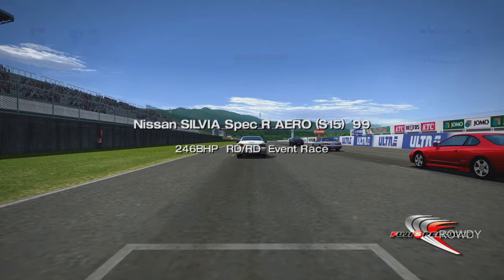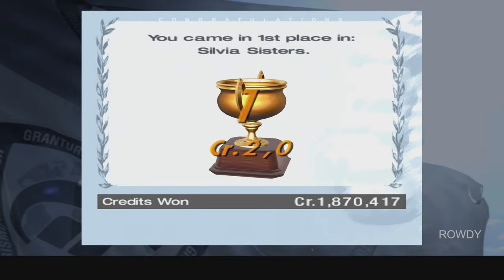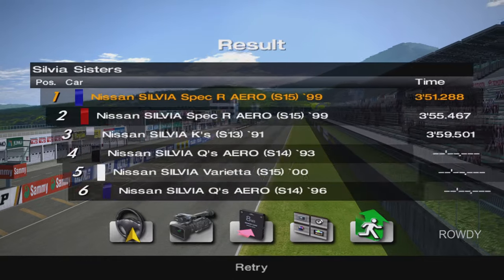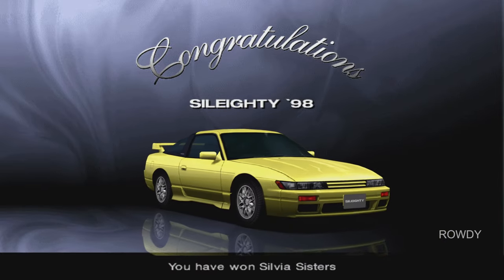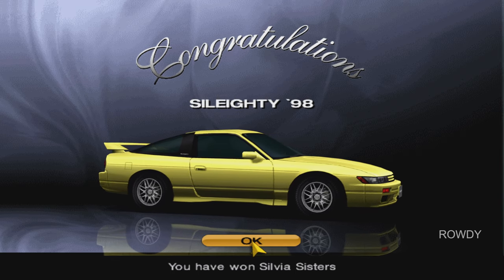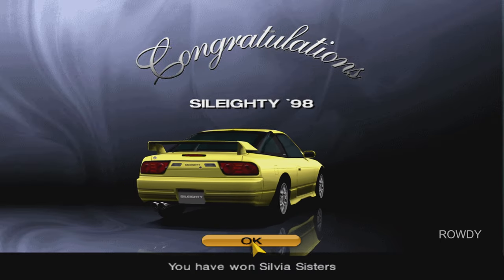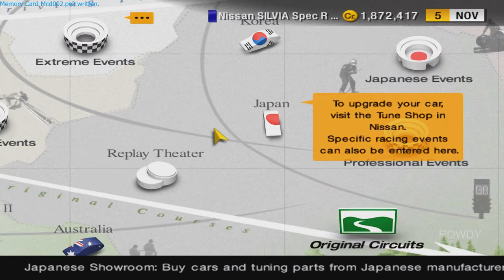Race number 3 done. I'm bored out of my mind. But yeah, 2,000 credits. Time for our prize car. Alright, what's it gonna be? Don't have my hopes up. So this is where I get the Silvia S13. I thought I already had it — I could've sworn I got it from a license or something. But I guess that's where you get it, so yay.